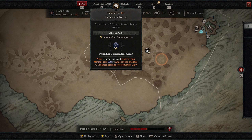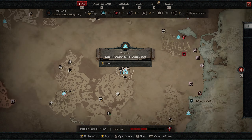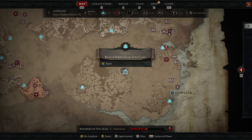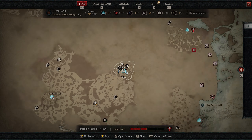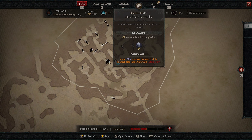The Faceless Shrine gives you Unyielding Commander's Aspect: while Army of the Dead is active, your minions gain 70% attack speed and take 90% reduced damage. The final two aspects are both in the same place, right in the middle of the continent at the Ruins of Rakat Keep. You may need to complete a story quest to get in — I'm not 100% sure on that.